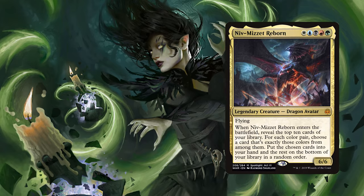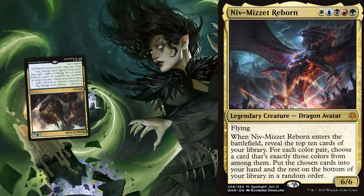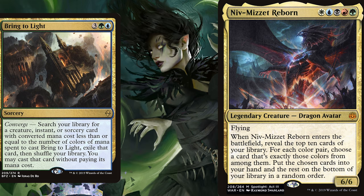Niv decks make me happy, because as a deck builder, there is no greater challenge. Niv says when it enters, we look at the top 10 cards in our library and put a card of each color pair into our hand. So not only does our deck have to be jammed with multicolored cards, but we want cards that are exactly two colors. And in addition, we want to evenly distribute our color pairs — we don't want too many cards from the same color guild, because when Niv comes out, we will only be able to put one of those cards in hand.